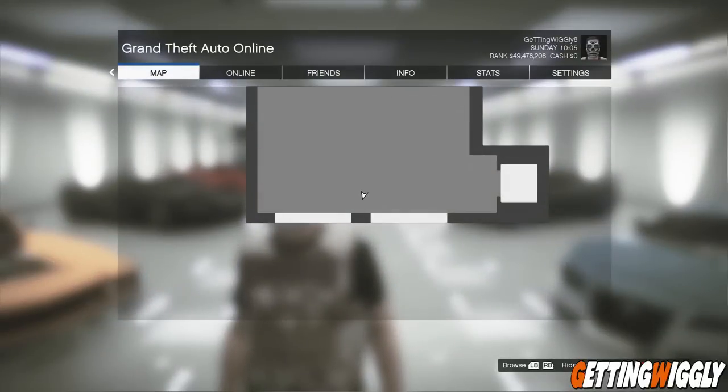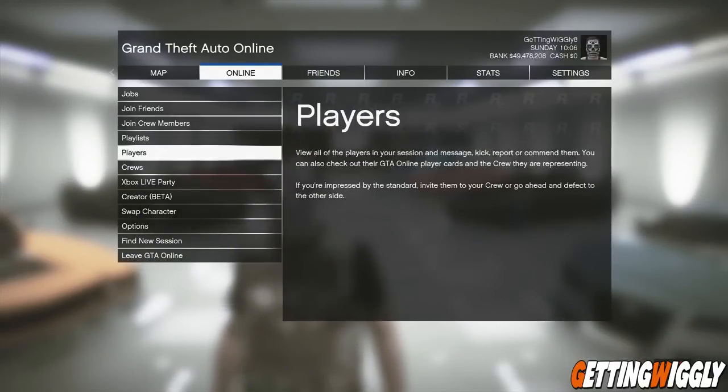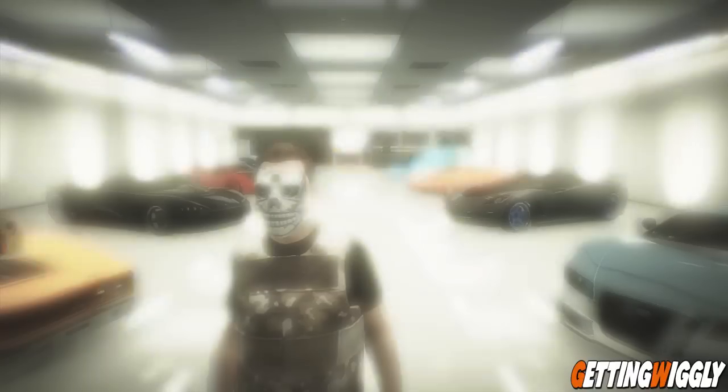So in order to do it, you're going to want to press start, go to the online tab and scroll down to where it says creator beta and go ahead and load that up.